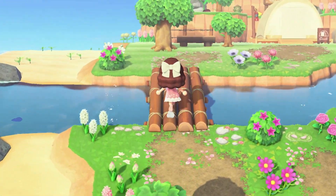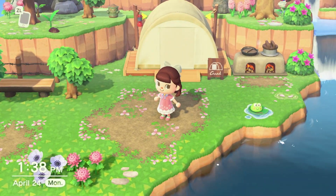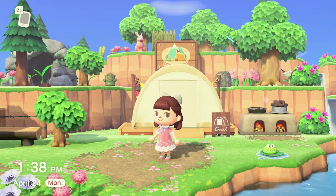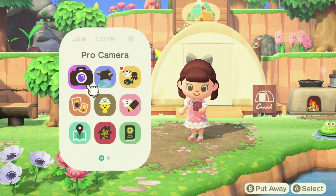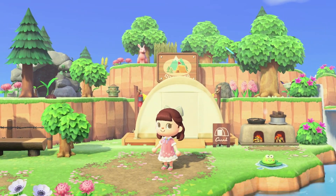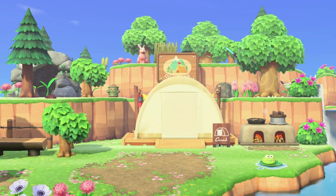Heading back this way, I have my campsite. Filbert is in here — though he will not be invited to this island, I have a feeling he'll probably end up on another island since I do have his amiibo. I love how this turned out. Very happy with the terraforming and the little bit of decorating I did here.